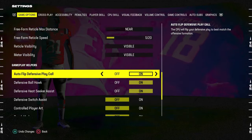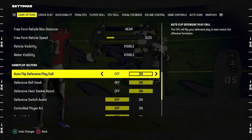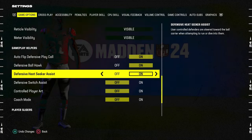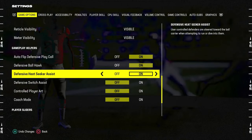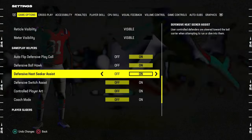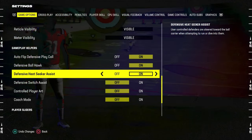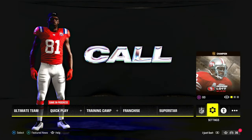For gameplay helpers: auto-flip defensive play call is off — you can control that in your main menu or in-game. Defensive ball hawk is set to on. Heat seeker assist is set to on — it's going to make it a little easier to tackle players that are trying to juke or hard cut inside or outside, so heat seeker is pretty helpful for that. Defensive switch assist is going to be off, and pretty much everything else is standard.